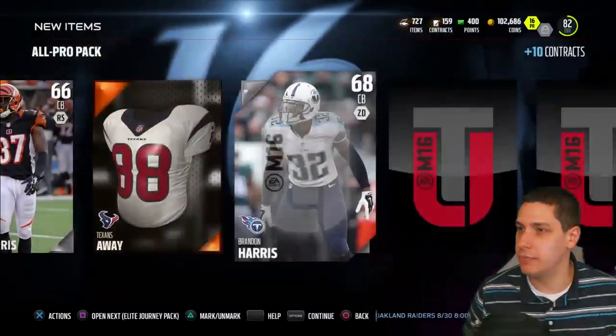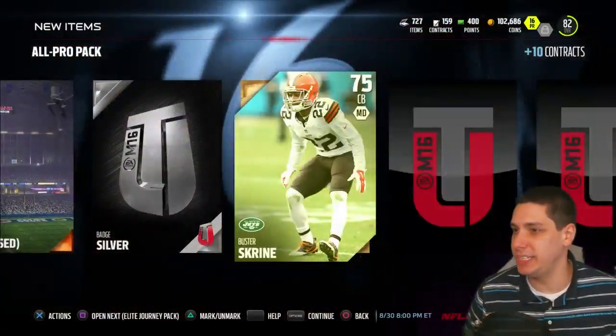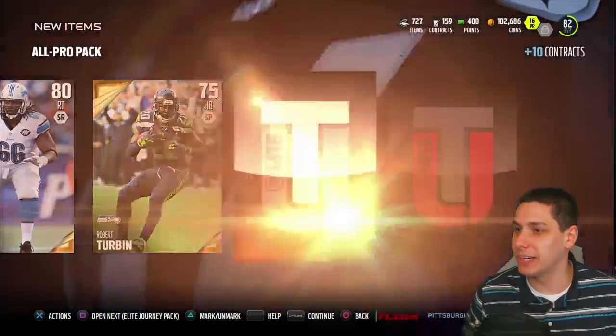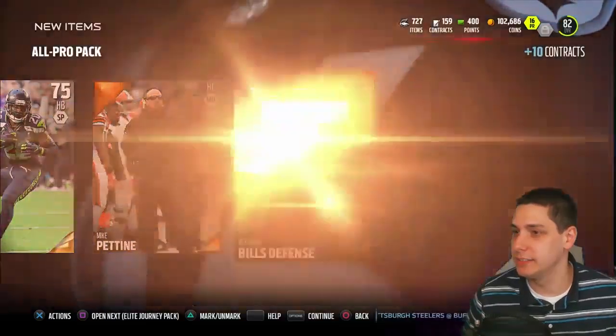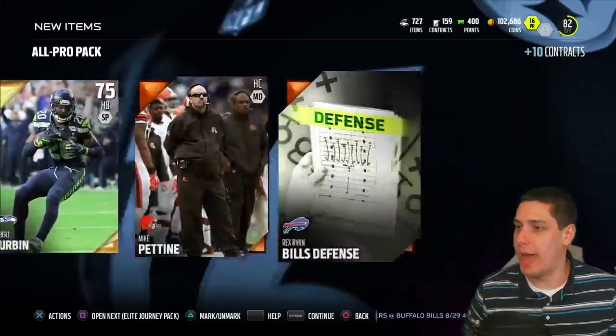Nothing, nothing — Brandon Harris, Lucas Oil silver badge, buster screen. Come on, Waddle, Robert Turbin — those are our cards. There's an elite here: Rex Ryan D. So not really anything out of our all pro pack unfortunately, and now we've got the elite journey pack still to open.